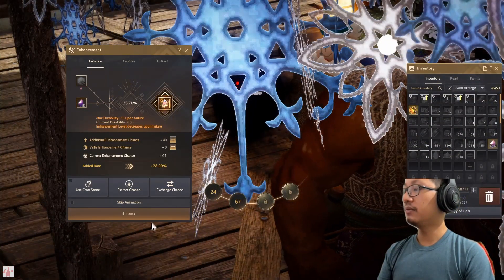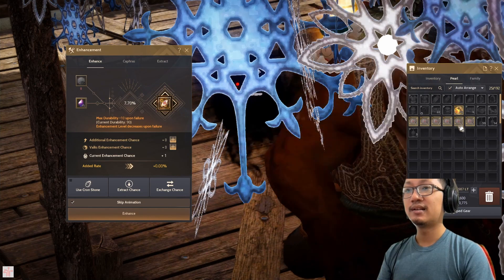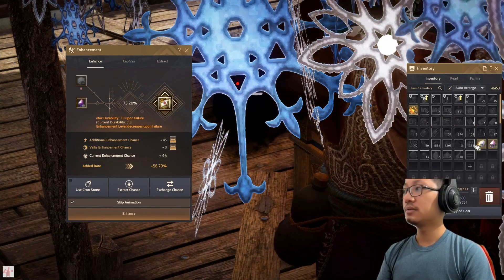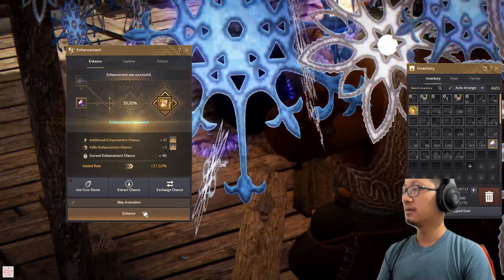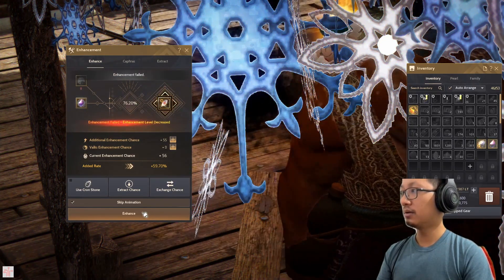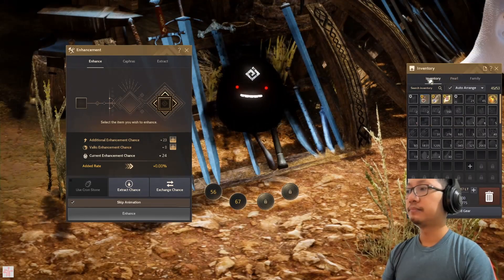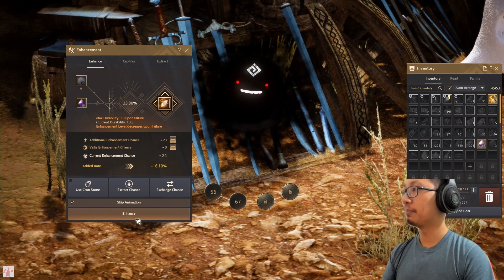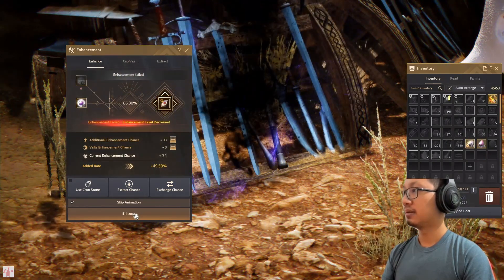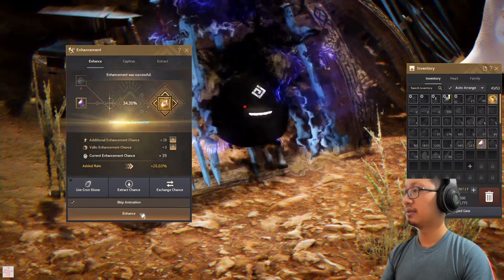Let's go — 40 phase stacks, just skip the animation. There you go, and one more 40. Let's just build this up, and one more, one more.